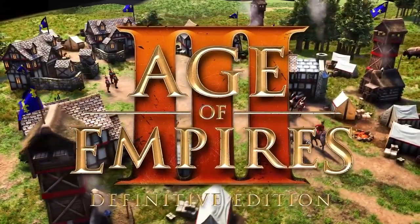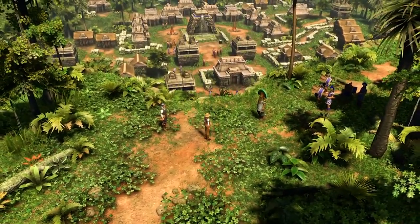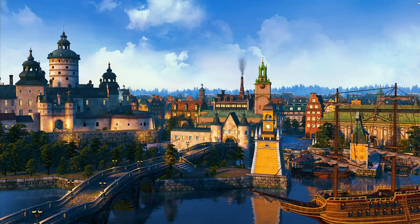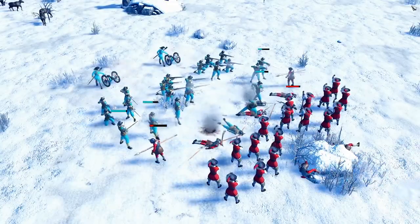Age of Empires III Definitive Edition features 16 diverse civilizations, including two brand new to the Definitive Edition: the Incas and the Swedes. Each has their own unique units, buildings, and home city shipments, forging their own distinct playstyles and identities.